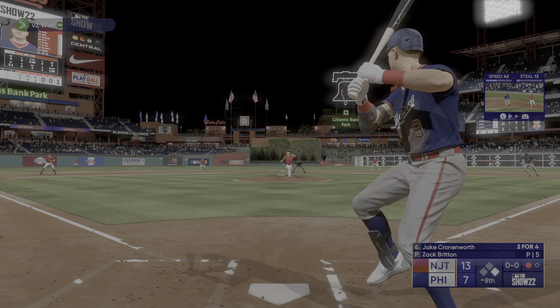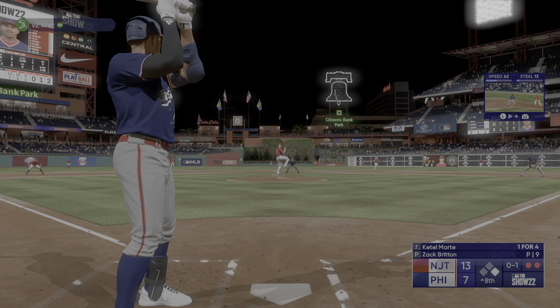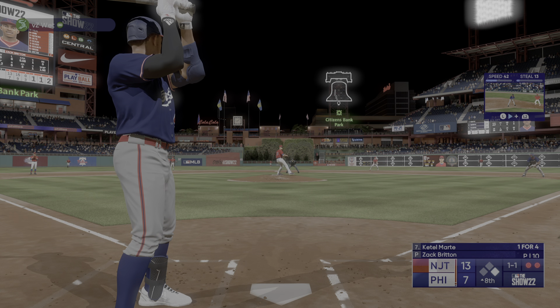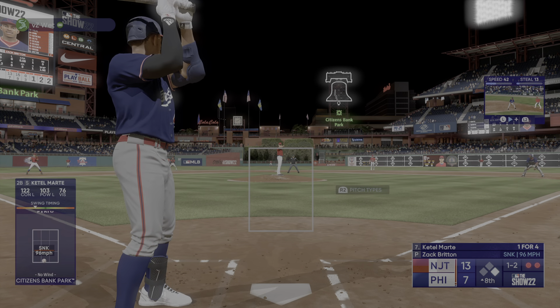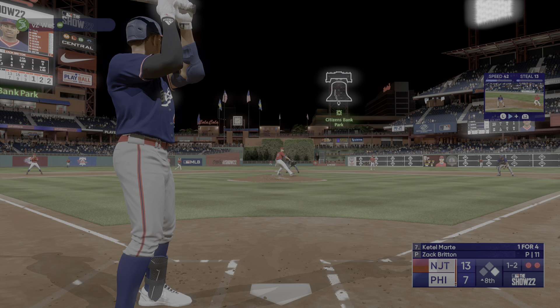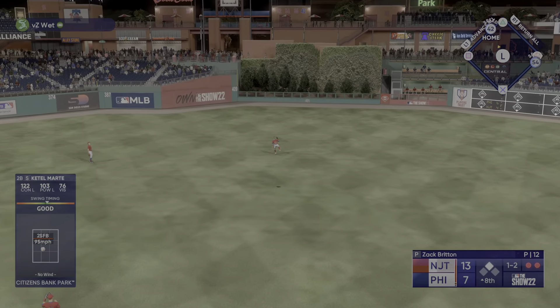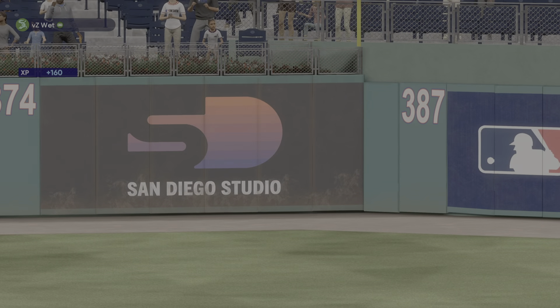So up next: Ketel Marte, the left fielder, number four. First offering is fouled off. Bell off of first with two away. He swings and hits a fly ball to center field — Betts drifts towards it, puts the squeeze on that one — and that'll end the inning.